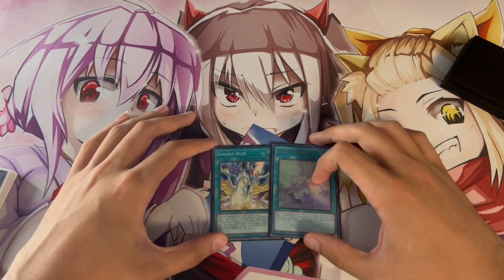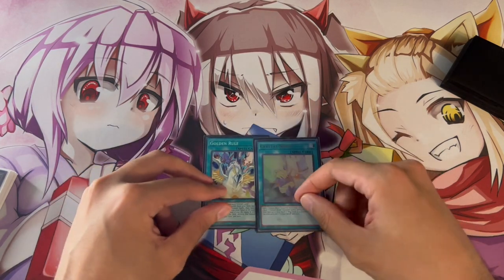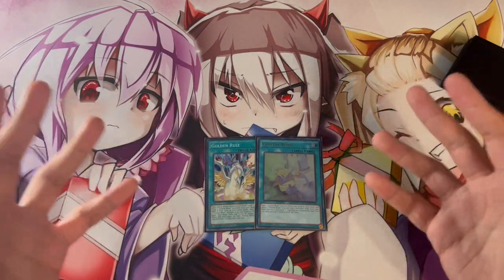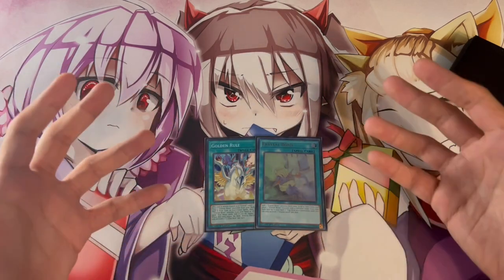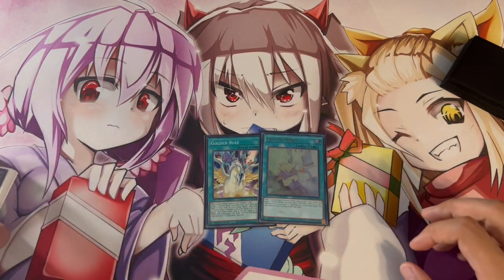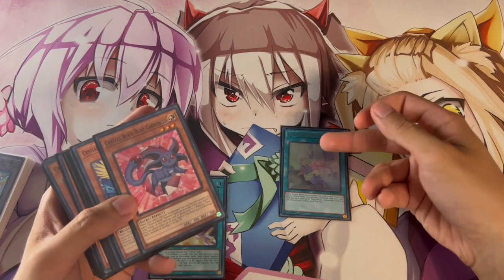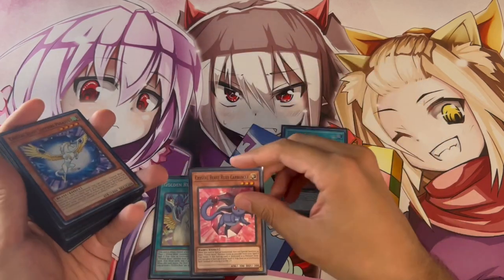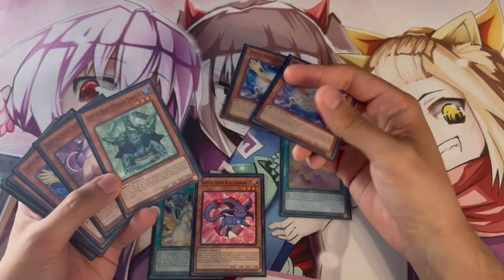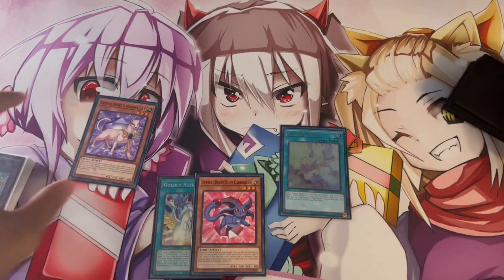The next two-card combo involves opening Golden Rule as well as Crystal Bond. If you guys watched my deck profile, you saw that these are also both three-ofs. I think in any deck profile, these have to be three-ofs. The really cool thing about this deck is there are a bunch of two-card combos, and all of these cards are three-ofs, so this deck is super consistent — it's really easy to open these kind of two-card combos. So let's say you open Crystal Bond and Golden Rule.